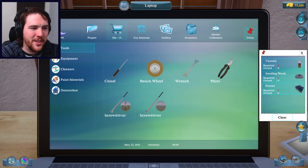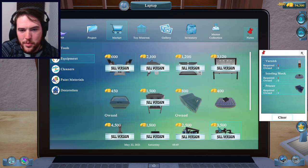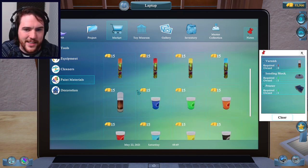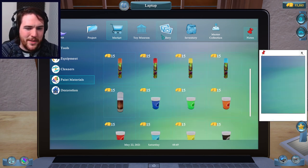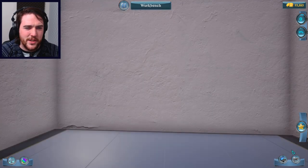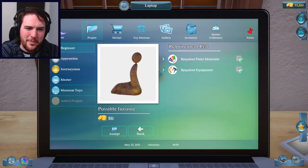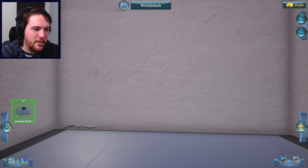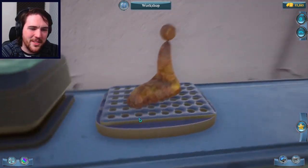I kind of skipped this in the tutorial - now you get to go to the market and shop around for the different things you need. We need a printer, a sanding block, and varnish is probably in cleaners or paint materials. A little bit of varnish and clear coat. We can clear the shopping list - we have everything we need and then I think I can just go straight to the workbench. I had to buy everything and then I have to formally accept the project.